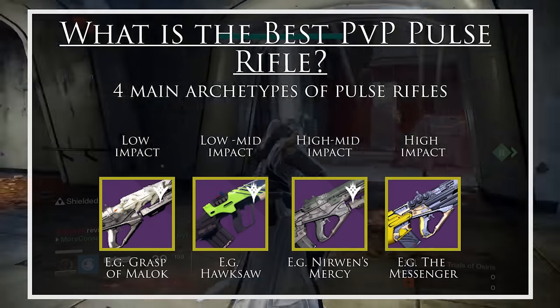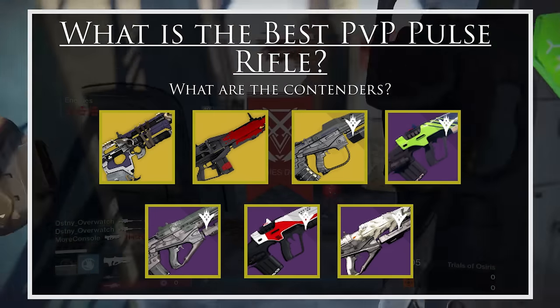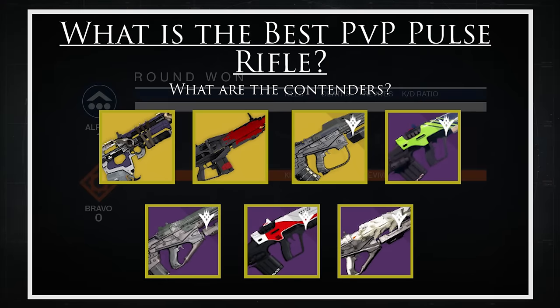Here is the way that the competition is shaped up. The 7 Pulse Rifles I'm going to be taking a look at are as follows: Bad Juju, Red Death, No Time to Explain, The Hawksaw, The Suros PDX-45, Nerwen's Mercy, and The Grasp of Malak.